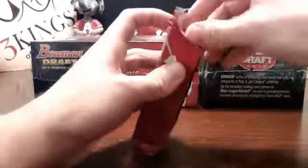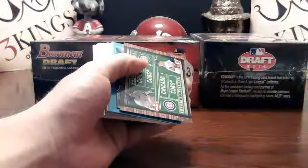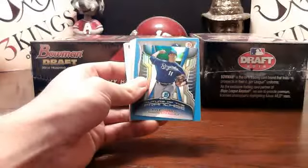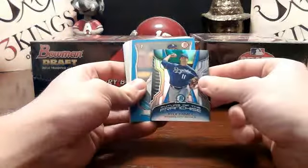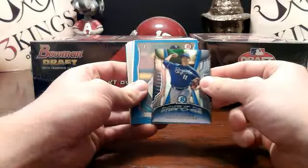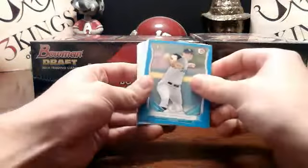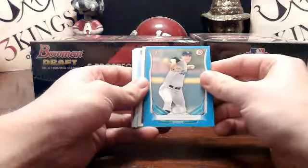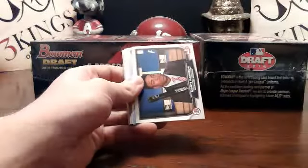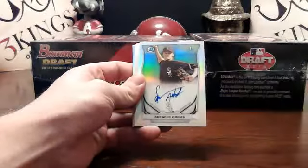Should have an autograph for this one too. Where's all the shimmer at? Got a Cubs dual draft, Schwerber and Stinnett. Kyle Zimmer mini for the Royals. We actually pulled a blue Varga auto in the first half, so you may be out of luck on the Varga. We got a Ryan Yarbrough blue paper for the Mariners — 344 of 399. We got a refractor auto coming: Spencer Adams for the White Sox.